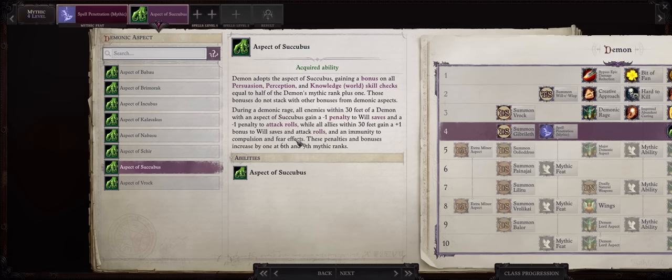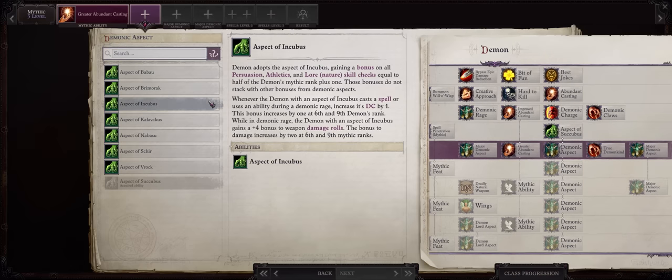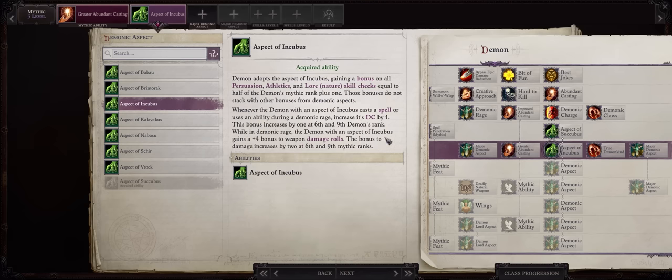For Mythic Level 5, I'd already go for Greater Abundant Casting since we already have level 7 spells at this point. For your second aspect, the most important one is Incubus — we are both a Succubus and Incubus, quite thematic. Plus this is the aspect that directly increases your DC, even better. For your first major demonic aspect, Coloxus is the must-have. This major aspect is actually the main reason why prepared spellcasters are much better with the Demon Mythic Path than spontaneous ones.